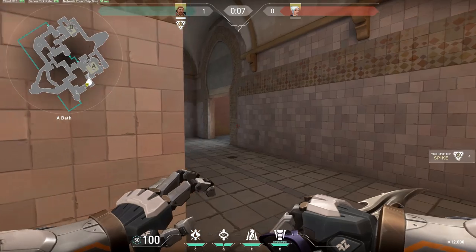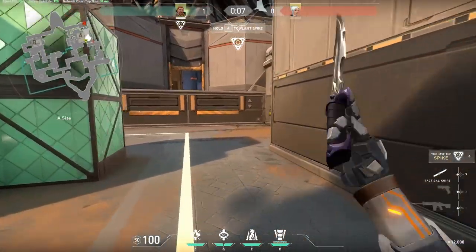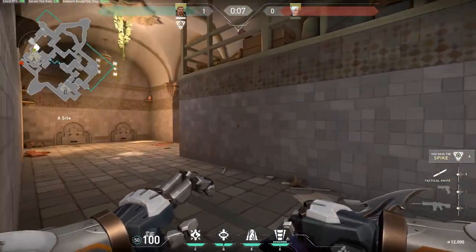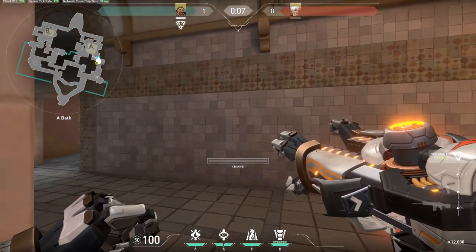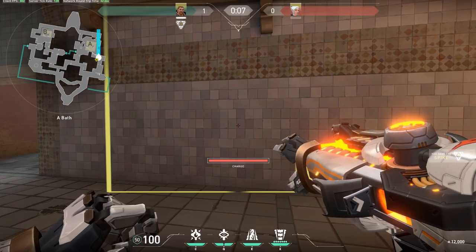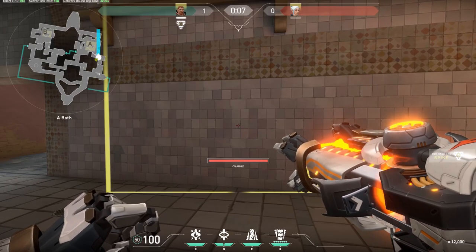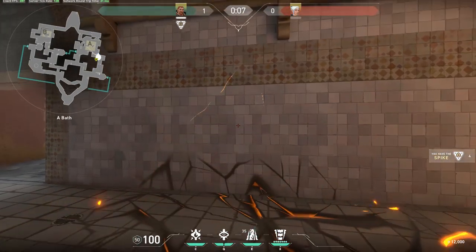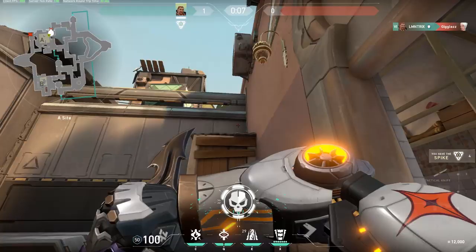Now that we're still in Showers, I'll show you a Fault Line you can line up. It will hit anyone in this corner, back here, and in Heaven as well. You can combine that pretty well with your Aftershock ability. All you need to do is line yourself up on this corner — it doesn't have to be too precise — and aim it so you hit all three spots. Somewhere over here is perfect, because the guy in Heaven usually plays the right side. So if you pop it over here and combine your Aftershock up here, it's an easy kill.